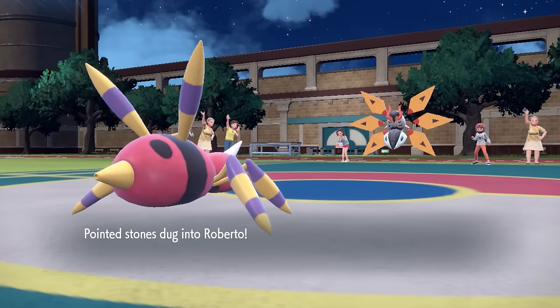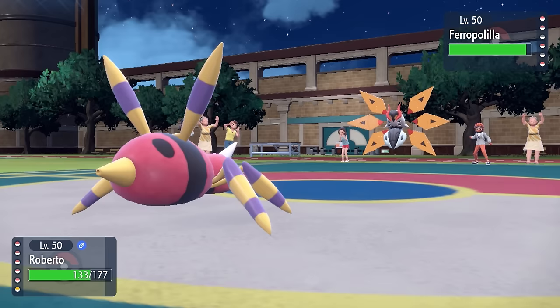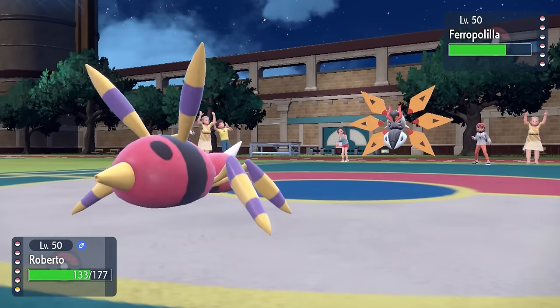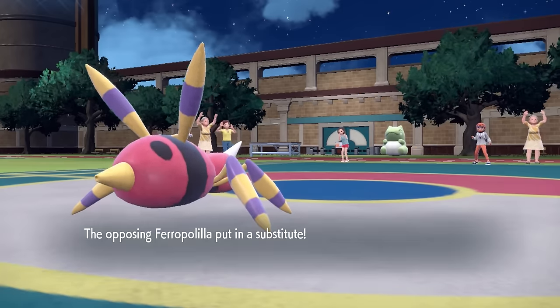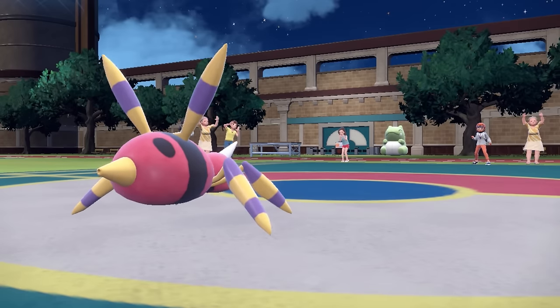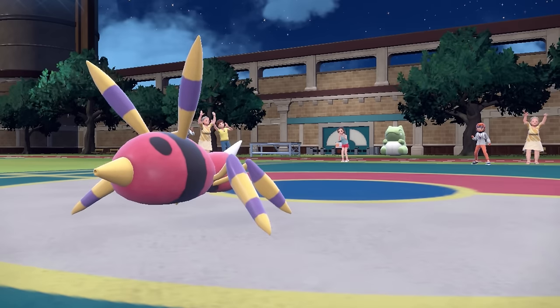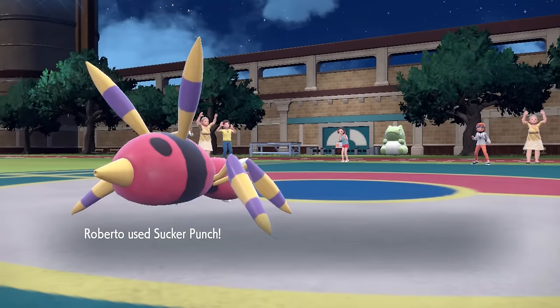I figure the one thing this team needs that really helps it a lot is exactly what my boy Roberto has to offer — Sticky Web, and also the Toxic Spikes, which does enable Drifblim's Hex. As I go into this thing, I do break my Focus Sash with the Stealth Rock, but they actually end up going for the Substitute. If it didn't have a Special Attack Boost, I feel like Ariados does take the Fiery Dance, allows me to go for that Sticky Web, and at least I get the webs up, which is amazing.